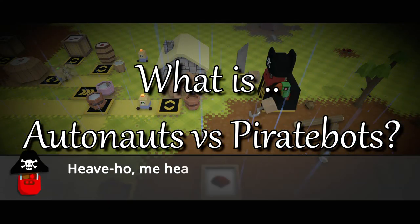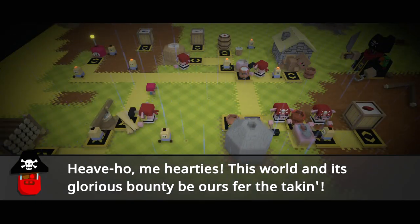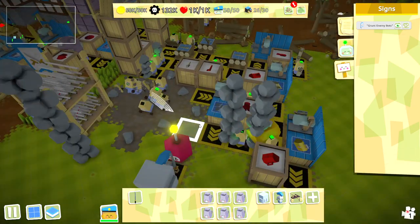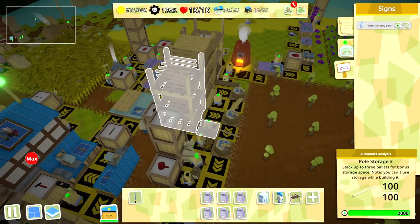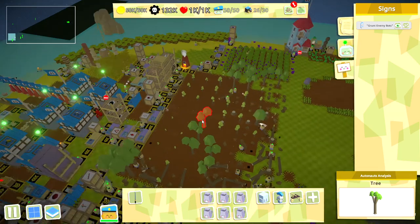The premise of the game is that pirate bots have taken over a planet. It's up to you to defeat the pirates, rescue the colonists, and take back the world. In order to do that you'll have to set up a manufacturing infrastructure to produce the materials and create an army of your own. It starts pretty simply but as you progress, crafting recipes will increase in complexity and you'll need more and different types of material.